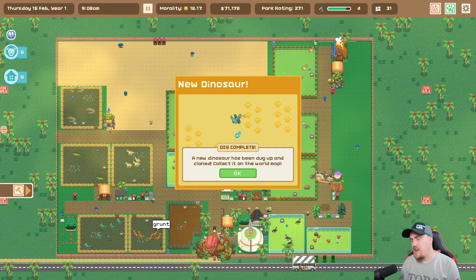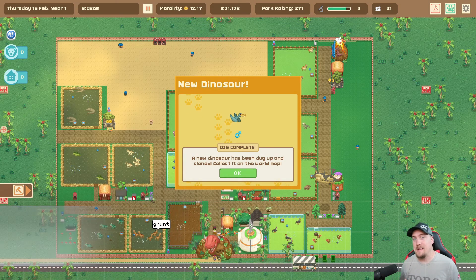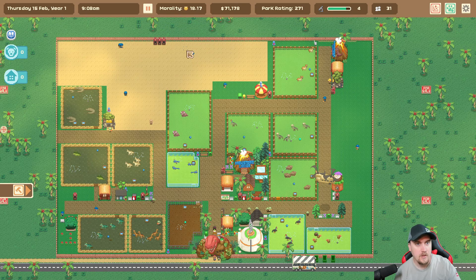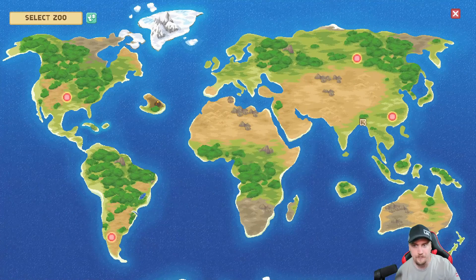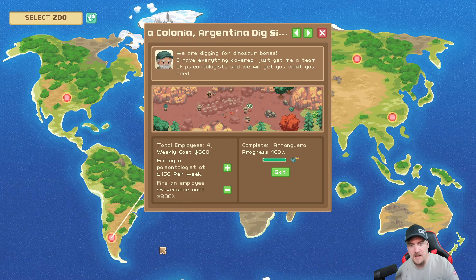Hi guys, welcome back to Blueprint Gaming, I'm Jay. We're tuning in with Let's Build a Zoo Dinosaur Island DLC and we got a new dinosaur. This kind of popped up right after I finished editing the last episode. Maybe it's a pterodactyl - I don't know yet, haven't seen the name. But it's not a pterodactyl, it's another dinosaur I've never heard of before, so I'm not even going to try to pronounce it.